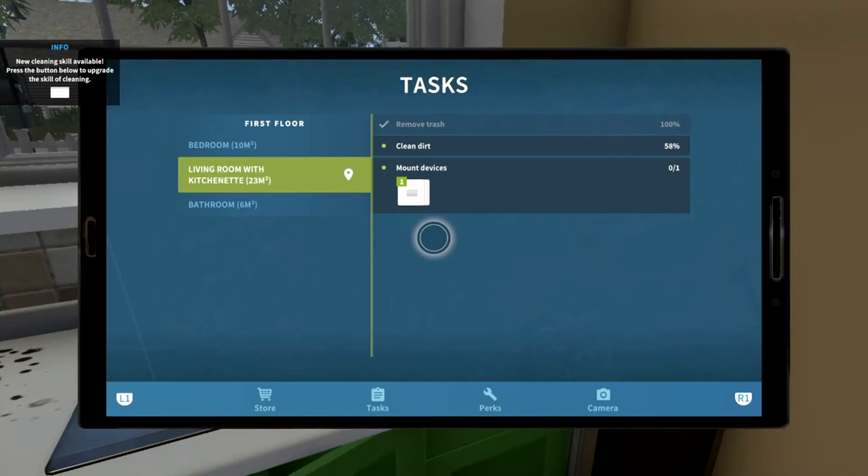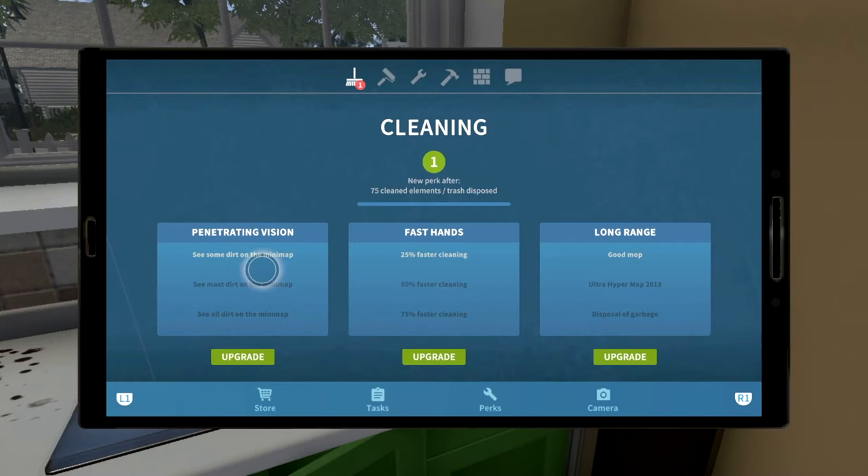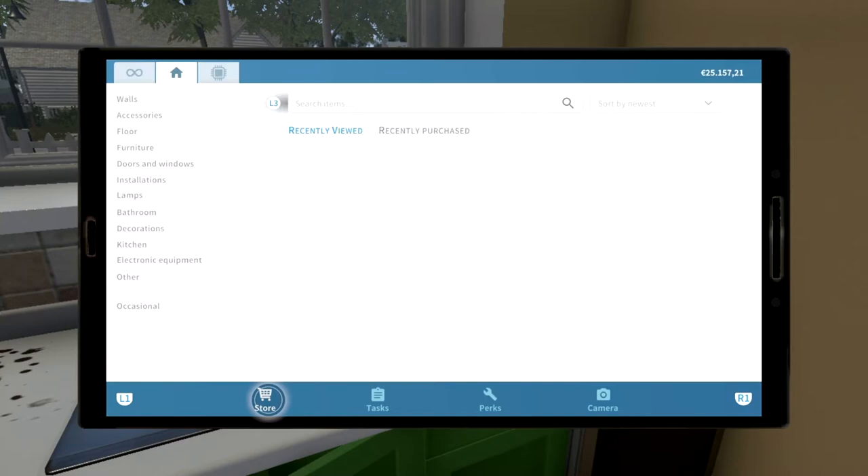So we've got a skill point. One thing I was going to say — that was a perk. Seed dirt on the minimap, 25% faster. Yeah, I think we'll do that one. Just press there. Right, we'll leave that for now.